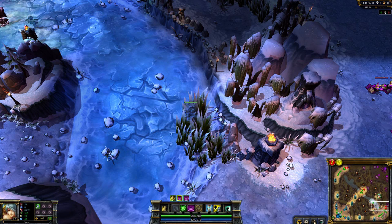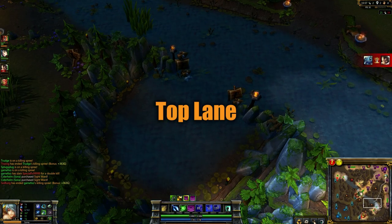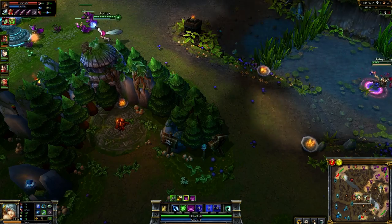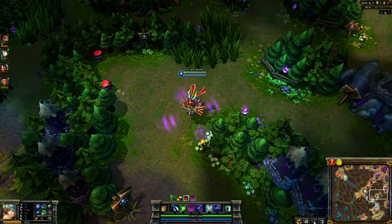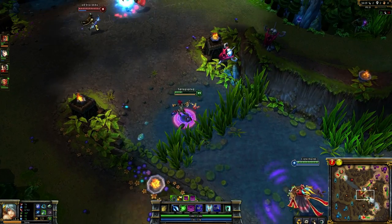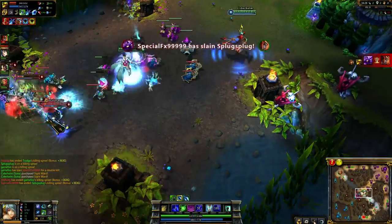Warding the gank bush itself is preferred if you either cannot safely extend into the river or your teammates may not be paying enough attention to the map. It is also good against a team that is counter-warding, as it requires them to move to the bush itself to take it out. One final benefit is that you can see champions who are recalling from this bush, meaning gankers who are camping here will be visible. Place the ward at the farthest point away from your tower as possible. Side bushes are important for warding, especially if your lane is being pushed regularly past the midpoint, as it makes you aware of players sneaking into the side bushes to contribute to a gank.